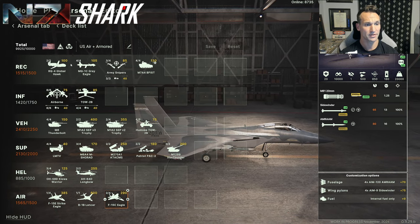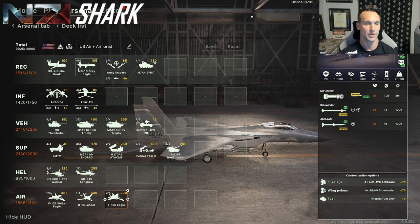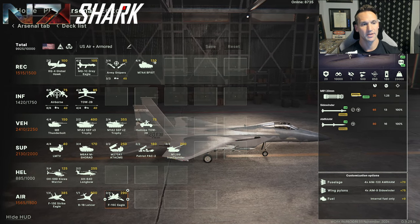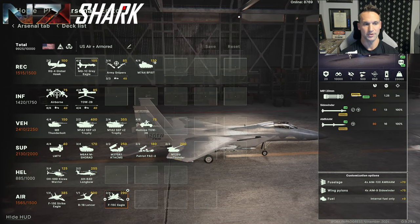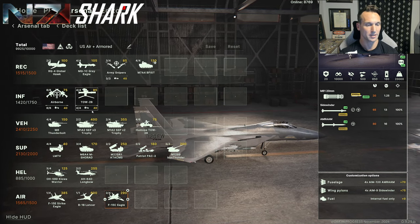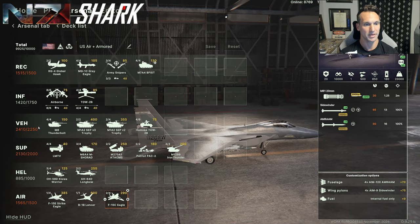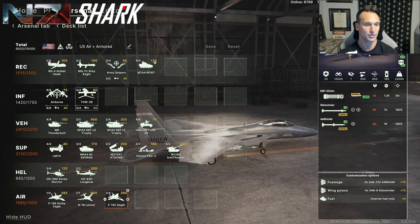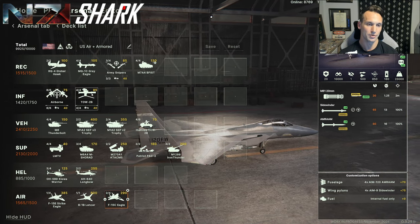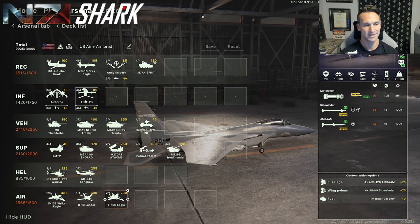On the other side of things, the Global Hawk and the MQ-1C Gray Eagle are really important. That recce is really critical for your teammates — spotting for strikes, etc. As you can see, I'm pretty light on infantry here. I went deliberately light so I could go over on some of these other columns. I did want the TOW-2 Bravos — these are useful. You can just set up ambush positions in the trees if you've got some spare requisition, but again, that's not the focus of this build.